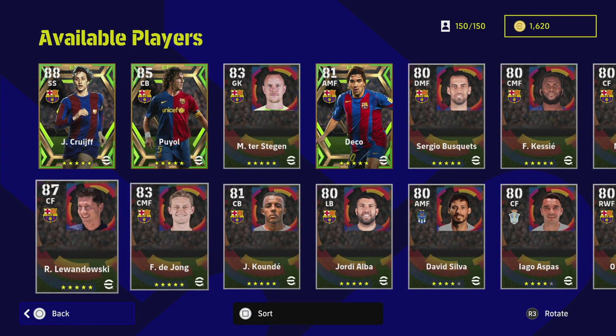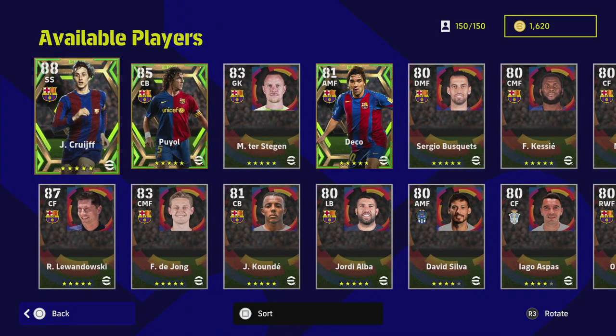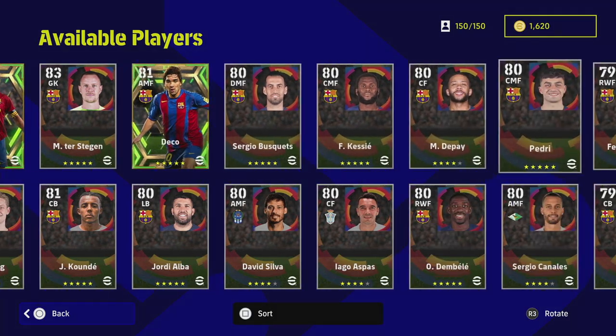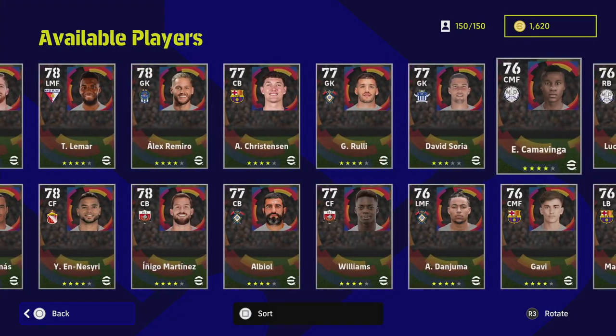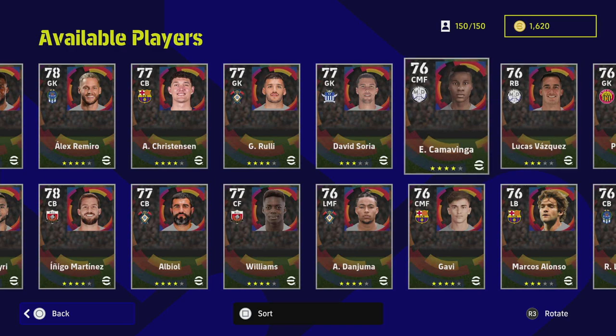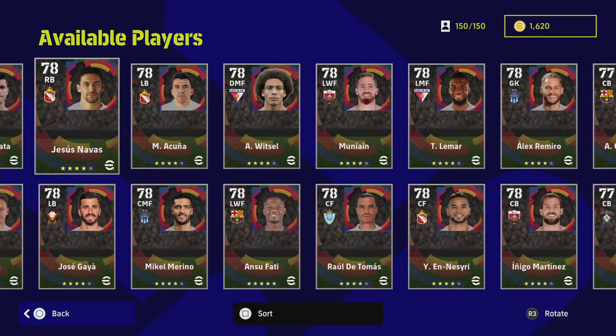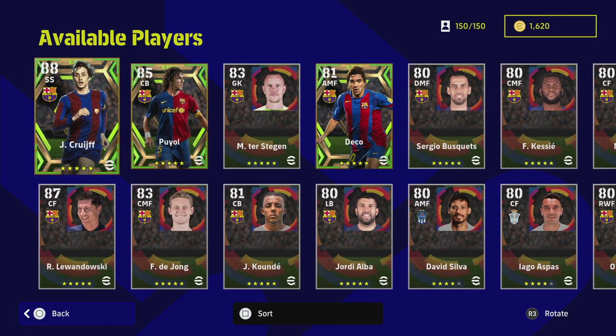Highlights in the pack include Lewandowski, Koundé, Dembélé, De Jong, and ter Stegen. There are also players from other squads rated under 80 overall — so you've got Camavinga but not Benzema from Real Madrid, and players for Athletic Bilbao below 80 overall. There are a couple of nice players in there, but let's get down to business with these three boys.